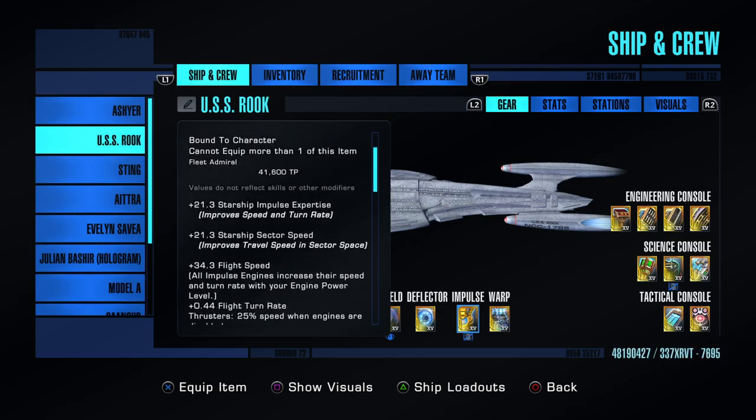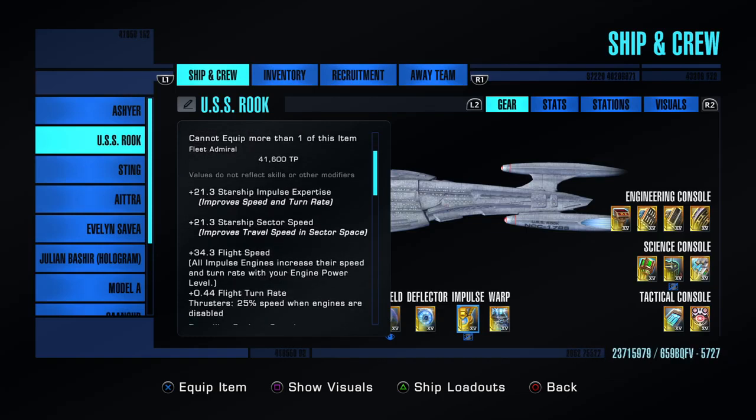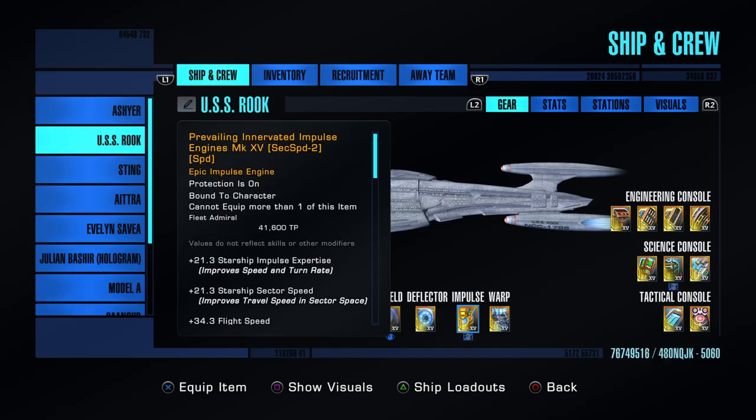It makes your ship really fast, and every time you use high yield torpedo, beam overload, torpedo spread, things like that, it makes you go even faster. Fast turn — best speed engine.